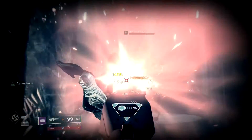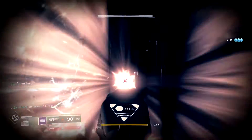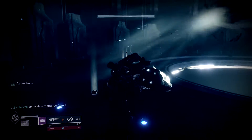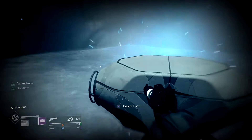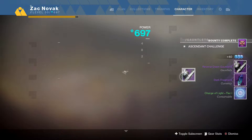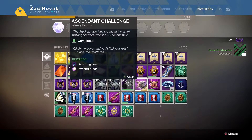Prometheus Lens is amazing when there are a bunch of adds everywhere because you can just blast anywhere and automatically get a kill and get your ammo back. It seriously just burns down enemies. Before you even realize it, the boss is dead. Let's open up the chest — I get myself some Reverie Dawn Gauntlets for my Titan. That isn't too amazing, but I'll dismantle it so I can get some weapon parts. Let's look at what we actually got from this week's Ascendant Challenge.